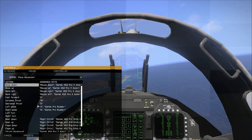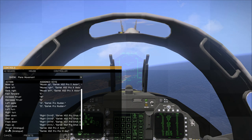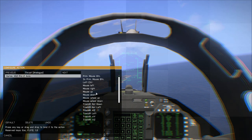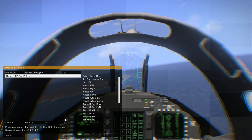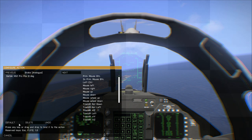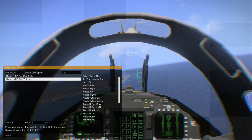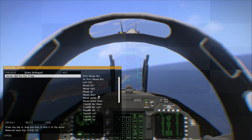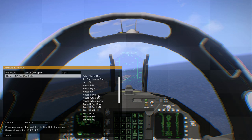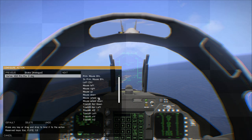Under Plane Movement, I have the thrust set to pushing forward, which will give me thrust moving forward. But for Analog Braking, I do not have it set to pulling back on the stick. What I have instead is I've set up one of the hat views — which I don't use because I have TrackIR — and I've set that hat view, which is point of view forward, as a brake.